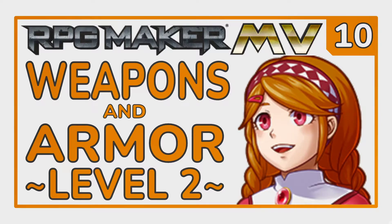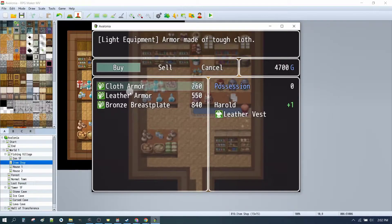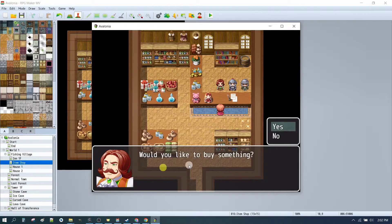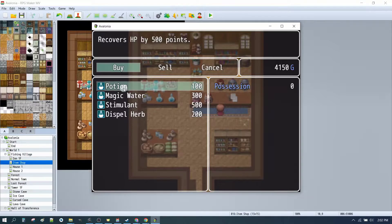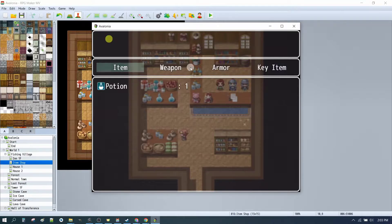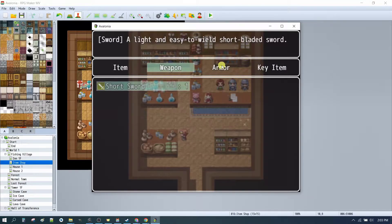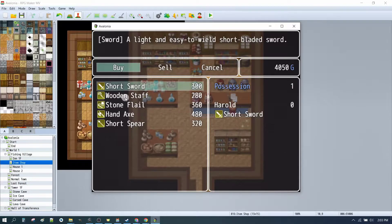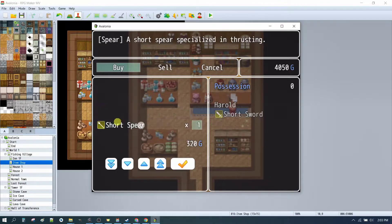We also looked at making weapons and armor for your characters. We had amazingly creative things like cloth armor and leather armor. We imported a database that allowed us to just not really think about the creation of these things, but it gave us a nice little starting point with short swords, leather armor, potions, hand axes, and spears among other things.